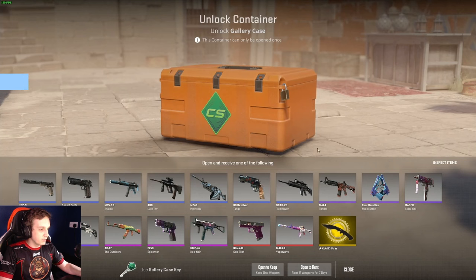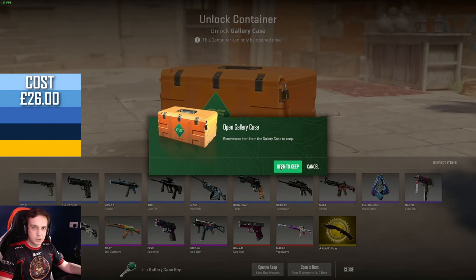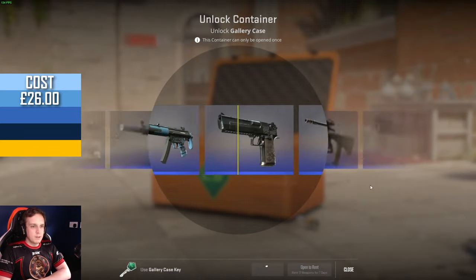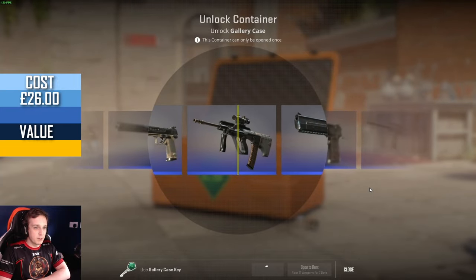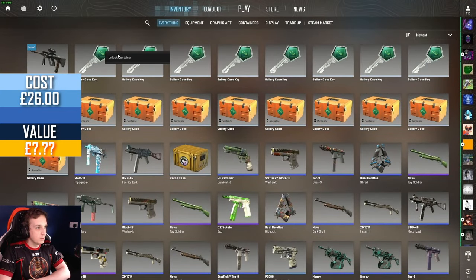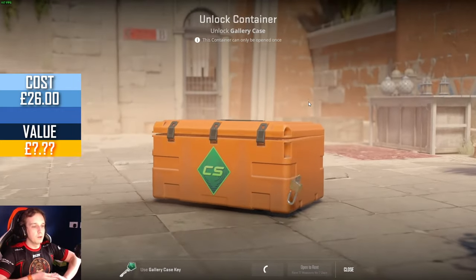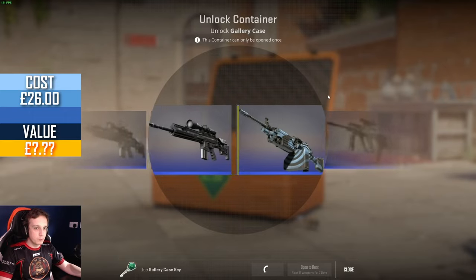We're gonna open to keep, and just like the Kilowatt case, we can open to rent all of the weapons for a week. That would be a good time to get a red — I think that would be worth a lot of money since the case just got put into the game about two days ago. Field tested blue Luxtreme — hey, maybe even the blues will be worth a little bit. I wouldn't mind a low float either.